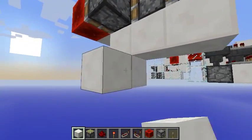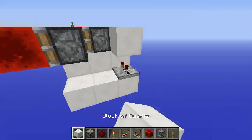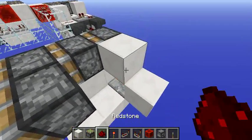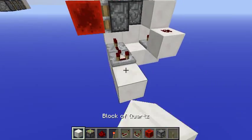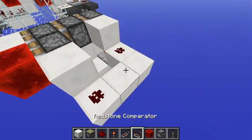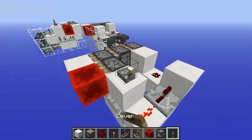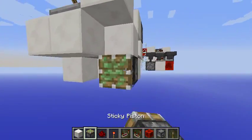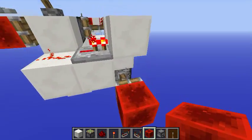Start by placing your triple piston extender and your redstone block in the wall like this, and place three blocks here and three more here. Now add four ticks here and let's make an ABA gate — three ticks here like this. Here: one repeater and one comparator, solid block, redstone dust — and there we have our extension ready.